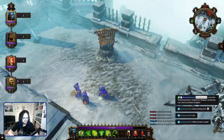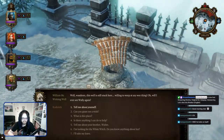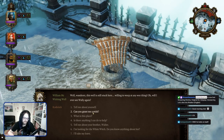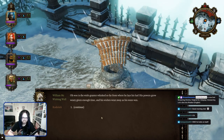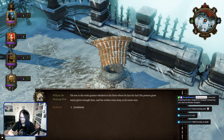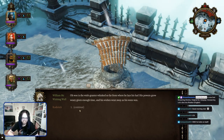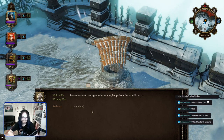Well, well, well. Well, Wanderer. This well is still stuck here, willing to weep at any wee thing. Will I ever see Wally again? Can you grant me a wish? Oh, woe is the wish granter, whisked so far from where he lays his hat. His powers grow weary given enough time, and his wishes wear away as his woes wax. I won't be able to manage much anymore, but perhaps there's still a way. The alliteration is amazing. Yeah, absolutely. It sounds like so much fun to write.